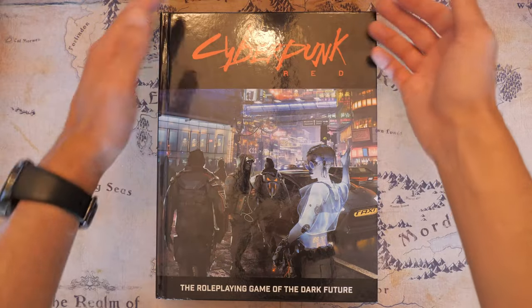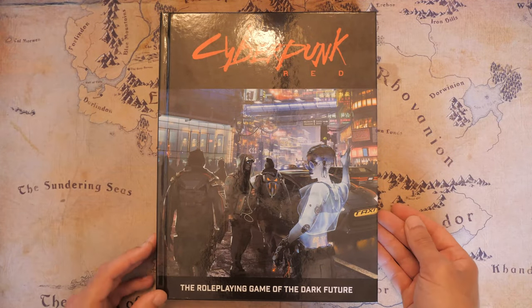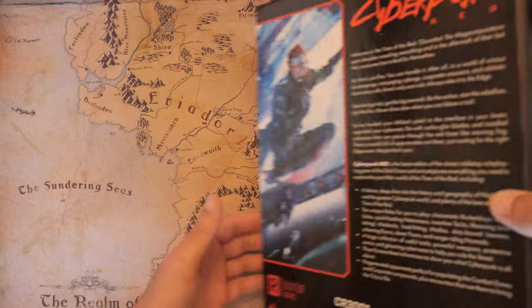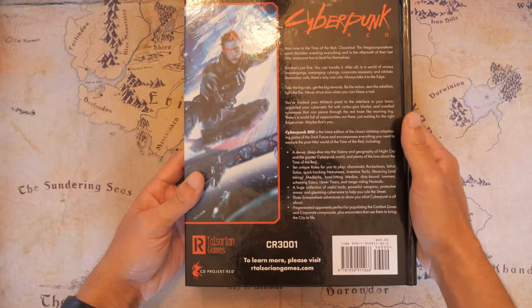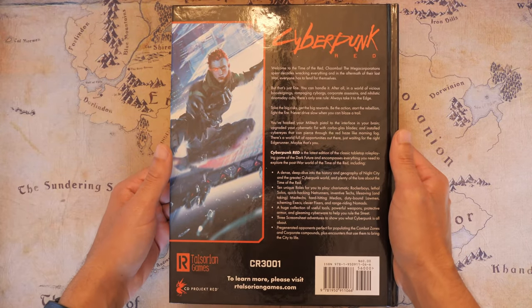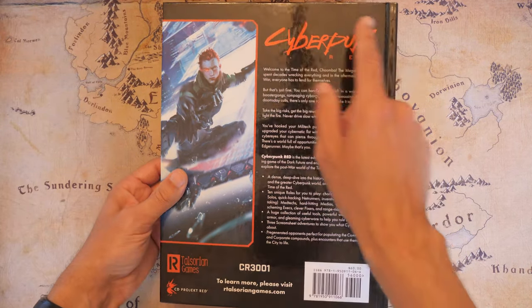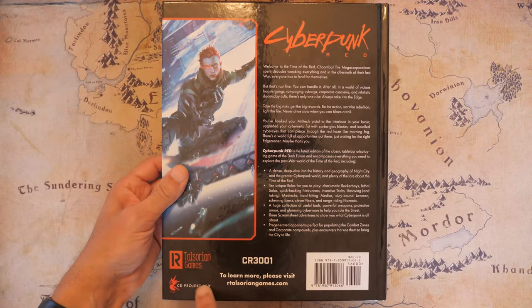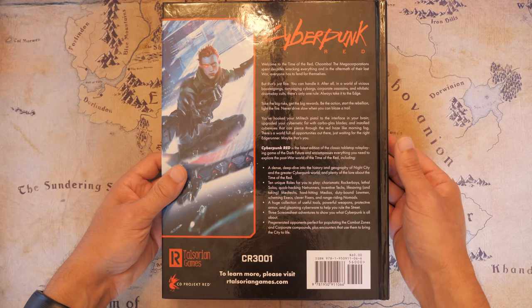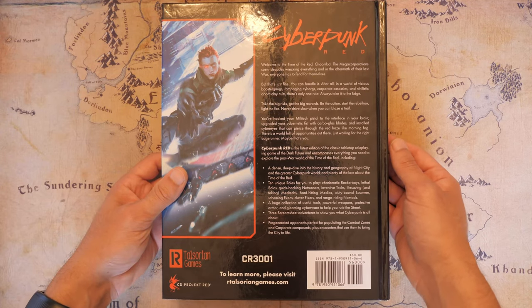Here we have the Cyberpunk Red Core Rulebook, the role-playing game of the dark future. This was published by R. Talsorian Games back in October of 2020, and it was backed by CD Projekt Red as well, the creators of Cyberpunk 2077, which came out earlier in 2021.